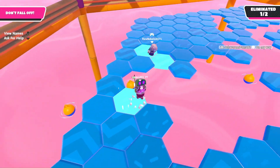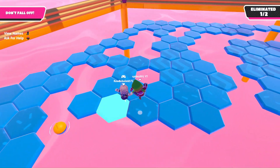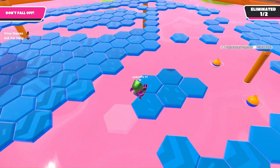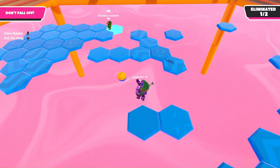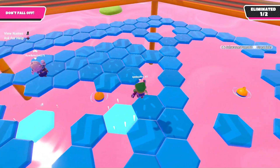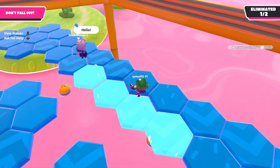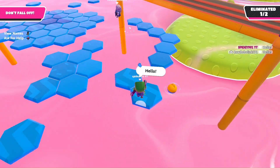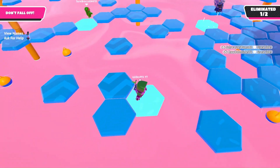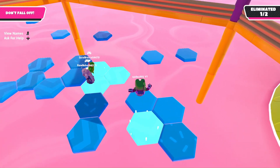That guy who grabbed me is here — I'm just gonna try to kill him. How is he surviving? You're not gonna grab me, bro. How did he not die? Just die already, man. Now you're saying hello? Fine, I'll say hello but I am literally your enemy right now. I have no idea how I survived that.